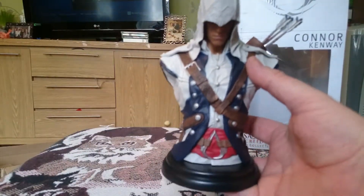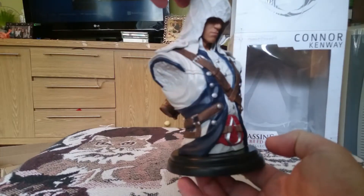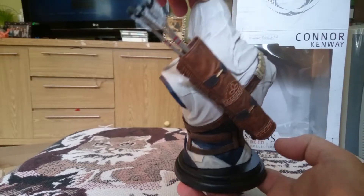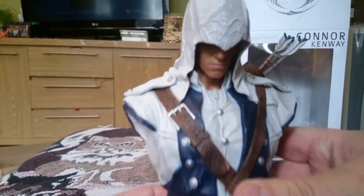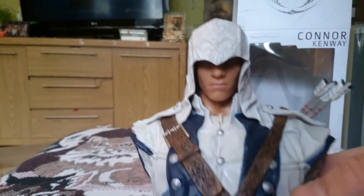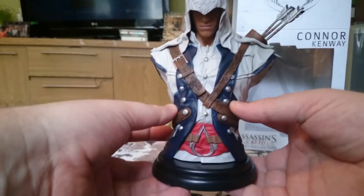I think the detail on him — and actually all of the Assassin's Creed busts I've got — are of very good quality. Let me move my hand, let's have a spin round. He's got no arms, as you get with most busts. And on the back he's got his quiver — very cool — with his arrows for his bow and arrow. Let's have a closer look at Connor. Yeah, that's good quality — he's got great detail on his hood. It looks moody, looks every bit as moody as you'd expect if you're familiar with the game.